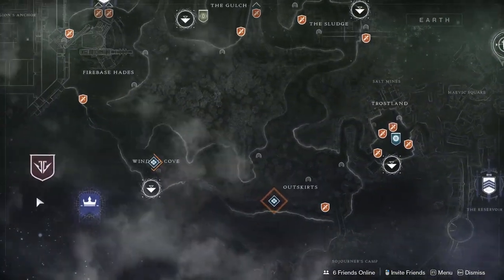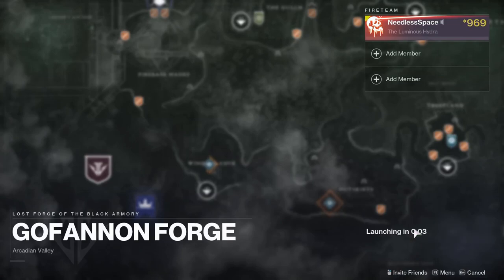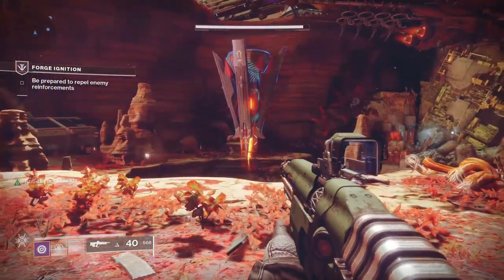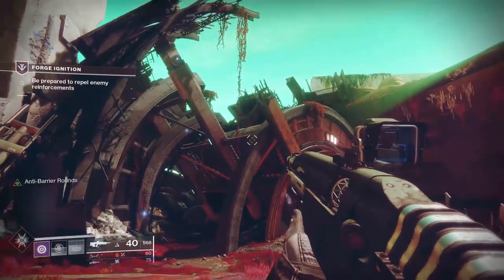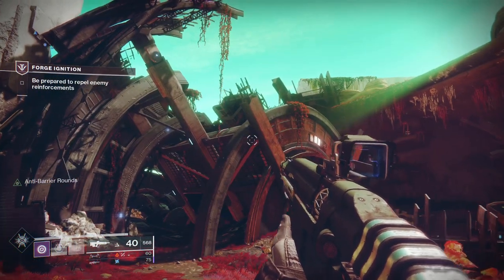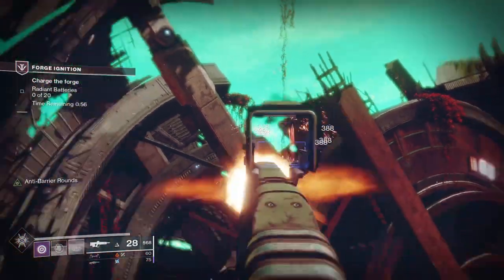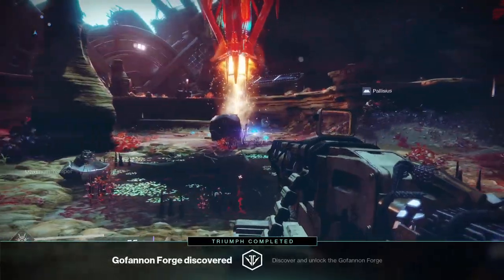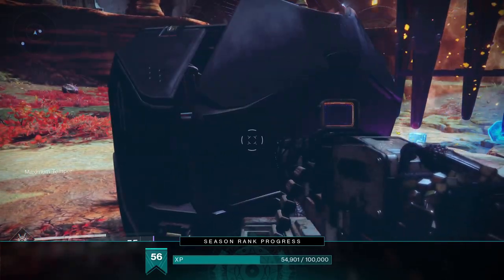You're probably seeing a pattern emerge here. The next one is the Hand Lock Key, and this one you get from the Gofanon Forge. When that one is on rotation, once again when the first round is over, go to the location of these two shield drones. Kill one, kill the other, get the Maximum Temper buff. Complete the entire activity, loot the chest, and you'll get your key.